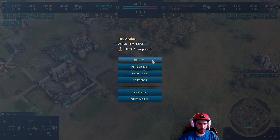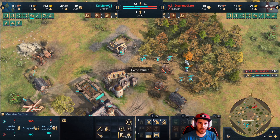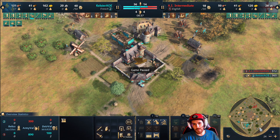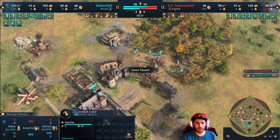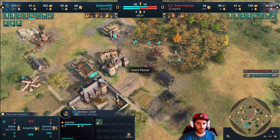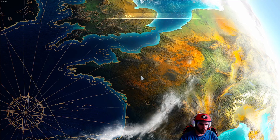That's the opening for the build order - from here you can go lots of different ways. When it's time to go to Castle, you can pull a lot of wood villagers to gold if that's what you need, or pull them to food if you need food for Castle, leaving four or five villagers on wood. That will help you get to Castle much quicker. Also make sure you're getting all your eco upgrades - with French they're cheaper, there's no reason not to get all your eco upgrades in early Feudal.